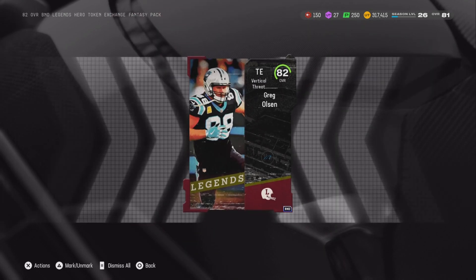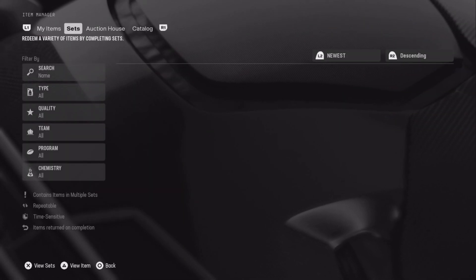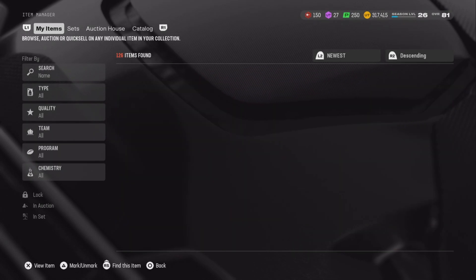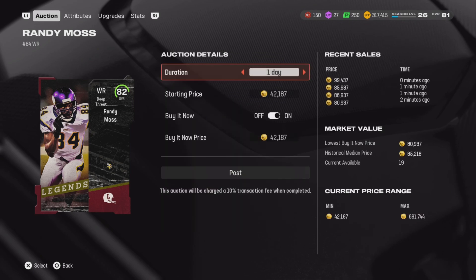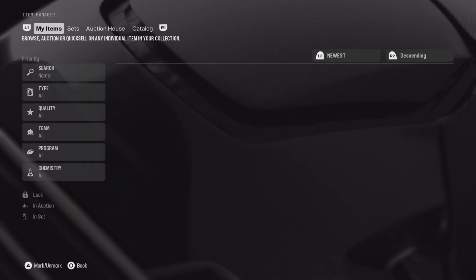We ended up with JJ Watt from pulling a 77-plus pack. So we got three players from the set. We're going to sell Randy Moss right here since we don't really need him - wait, is he really that expensive? Let me check the auction house.